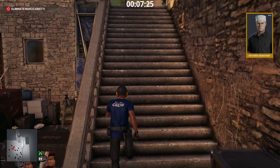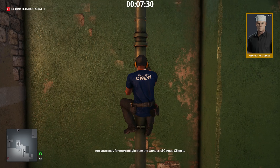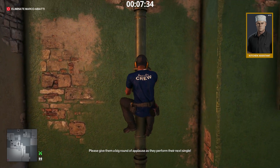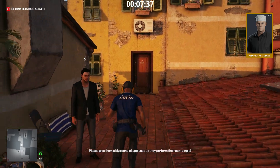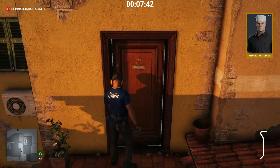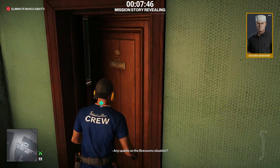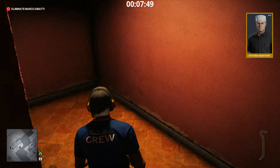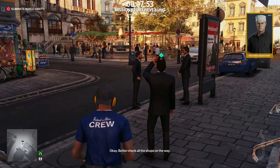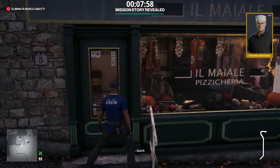Next, the kitchen assistant disguise. Follow me. Take this crowbar. This is the ICA apartment — 47 has the key by default. We go through the apartment and down the stairs. Better check all the shops on the way — it's very important. Using the crowbar, we enter this shop. Inside, we'll find the kitchen assistant outfit.